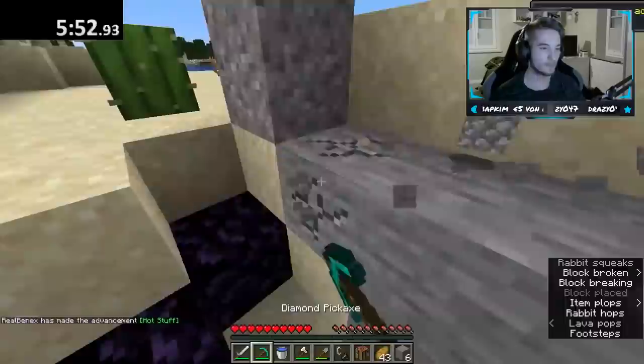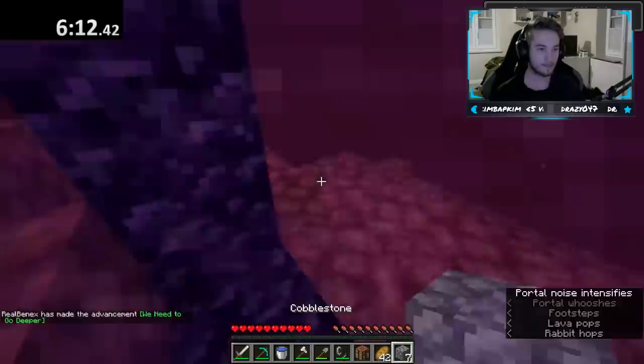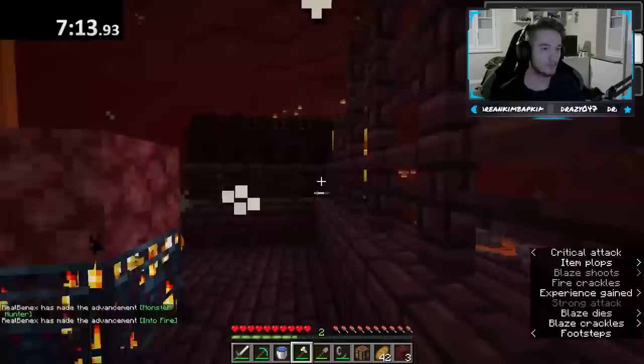After building an obsidian portal with a bucket, he was in the nether at just over 6 minutes. He spawned next to a nether fortress, and after locating its blaze spawner, he farmed blazes until he had 7 rods. The next thing he needed was gold to trade with piglins. In this update, a new block called Nether Gold Ore was added — it has the texture of netherrack but is filled with gold nuggets, dropping 2 to 6 of them when mined.